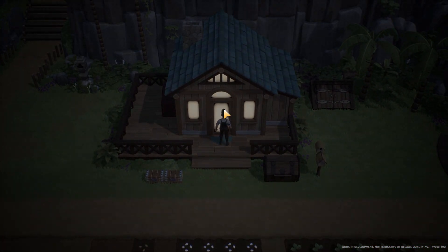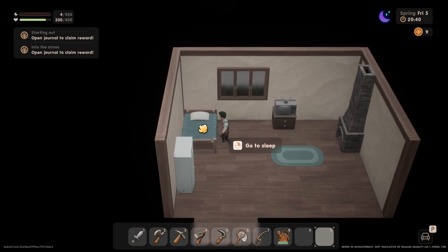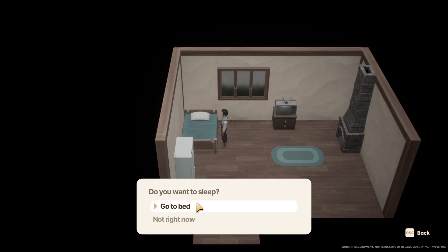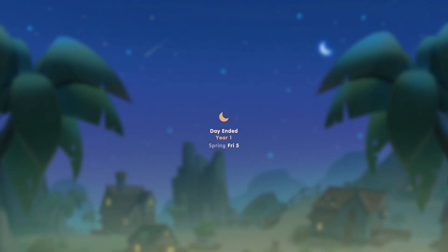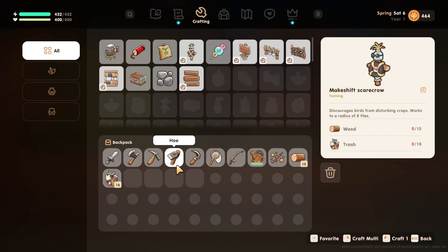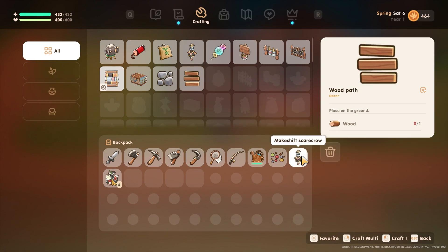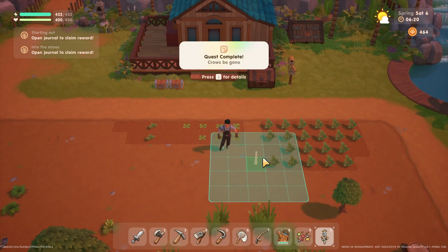I'd also suggest crafting a scarecrow as soon as you can. These birds are merciless — they will eat your crops and that's just your hard earned money lost. To unlock the scarecrow recipe, you'll need to get your farming to level 1. Try farming a lot on your first couple days to get the scarecrow recipe as quickly as possible. In order to craft the scarecrow, you'll need 15 wood and 10 trash. Clearing the land in front of your house should give you plenty of both, but the recycling center also has a bunch of trash available.